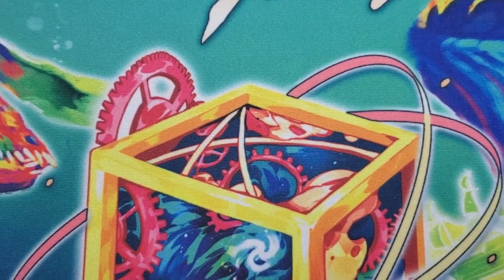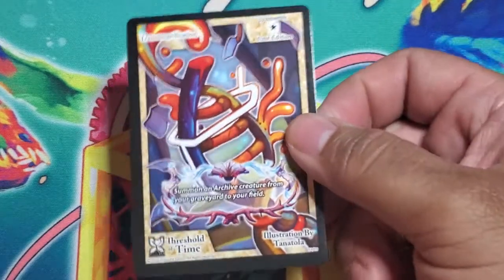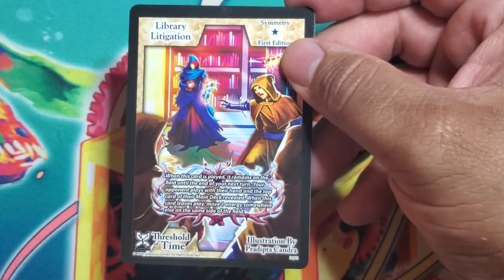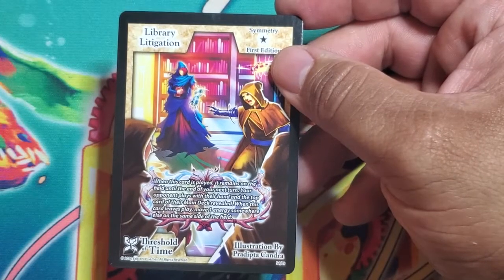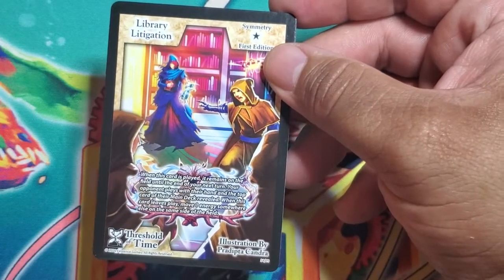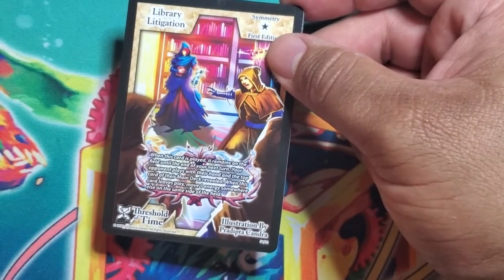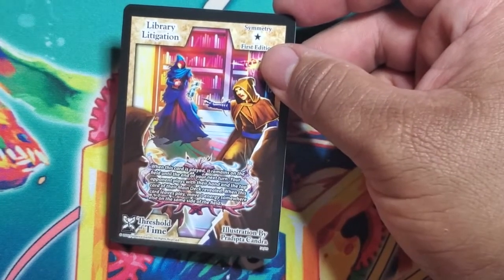That's all the uncommons! Now just the commons left — and don't underestimate these. Transmogrification — summon an archive creature from your graveyard to your field. Library Litigation — when this card is played, it remains on the field until the end of your next turn. Your opponent plays with their hand and the top card of their main deck revealed. When this card leaves play, move one energy somewhere else on the same side of the field. Very interesting during draft — playing this and being able to see your opponent's top deck and their hand for a short while. Hand knowledge is always fun.